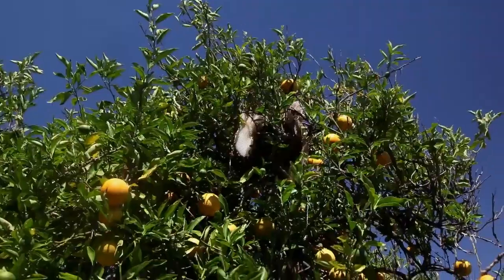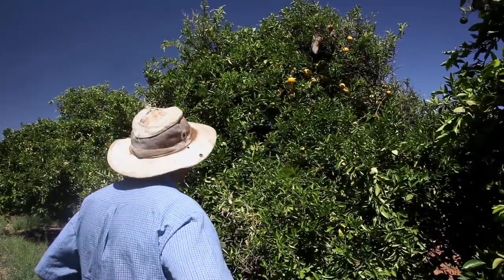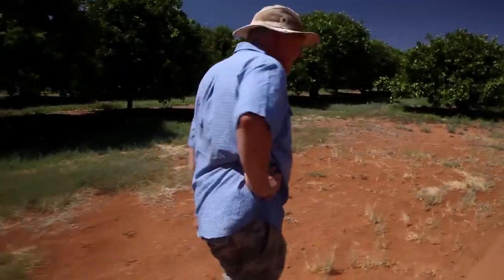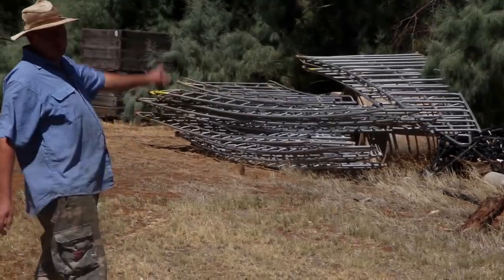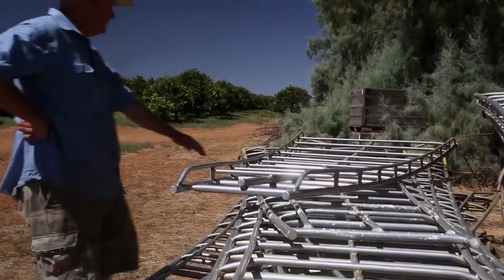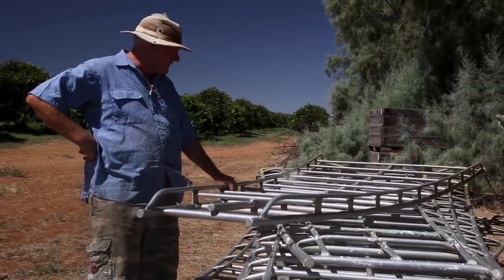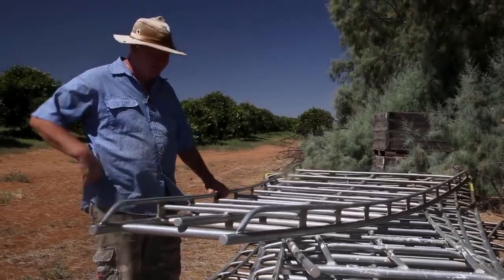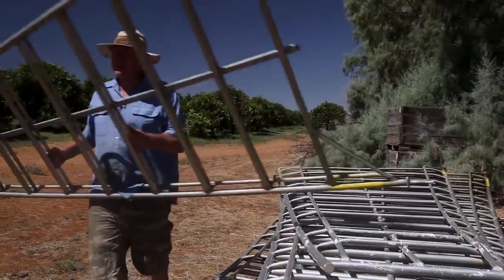That looks like fun, doesn't it? I think we need a pair of snips and some sort of bow ladder. If you're wondering what these are, they're bow ladders, which is what they lean up against the citrus trees when they're picking fruit. Phew, hell, I did a few years of that. As crazy as beekeeping is, it's better than orange picking.